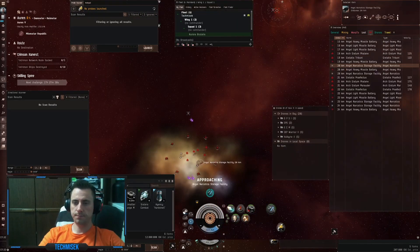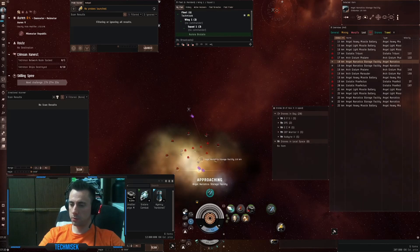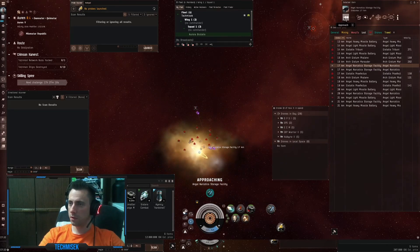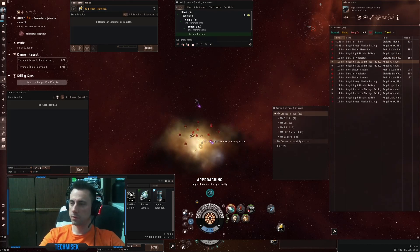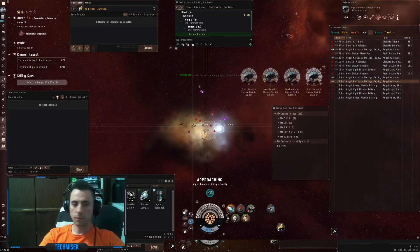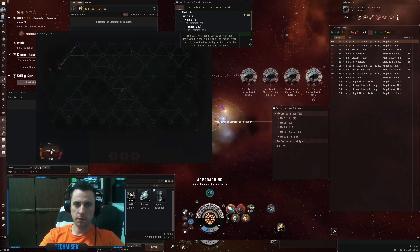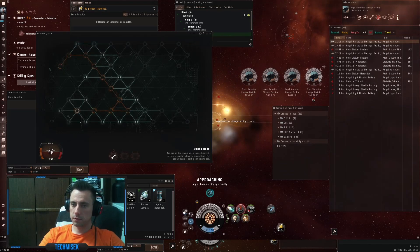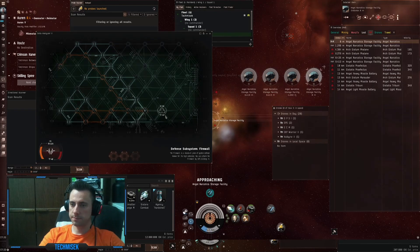Hey guys, I found another Angel Gas processing site. What I will do is, like always, my alt is killing the NPCs and the batteries, and we will go and hack in the meantime. Let's hack the first container. Sorry if I don't talk quick enough, but it's really annoying sometimes managing two accounts.